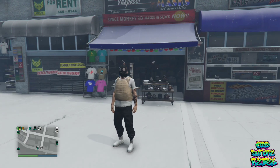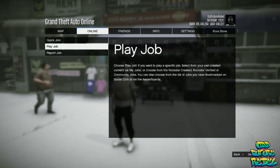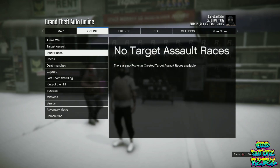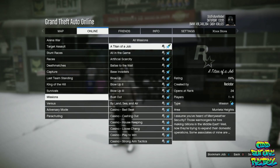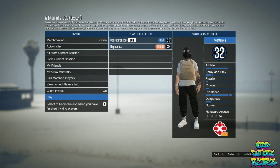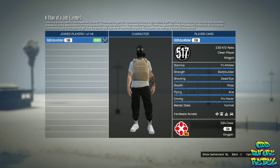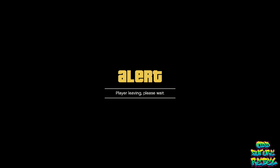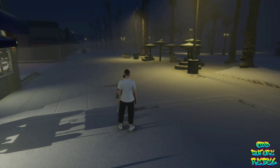Open up your pause menu, go over to Online, go over to Jobs, go over to Play Jobs, go over to Rockstar Created, then go over to Missions and start up the mission called A Titan of a Job. Accept the alert that shows up. You should be loading into a job menu. You can either start it with a friend or do this solo. Just go over to Confirm Settings, push Play, and accept the alert to load into the mission.